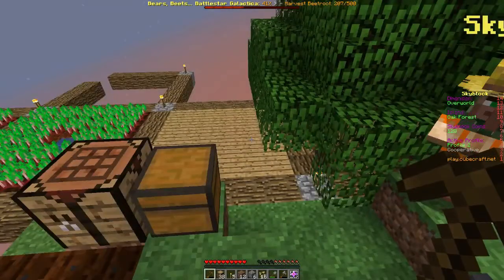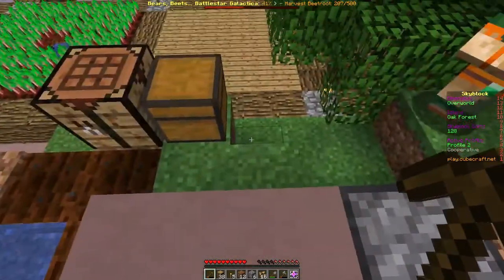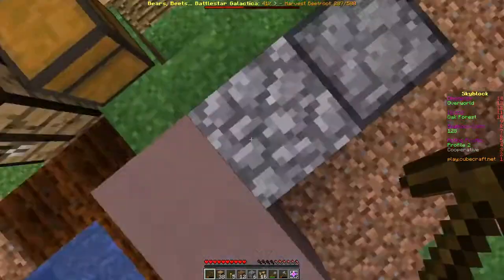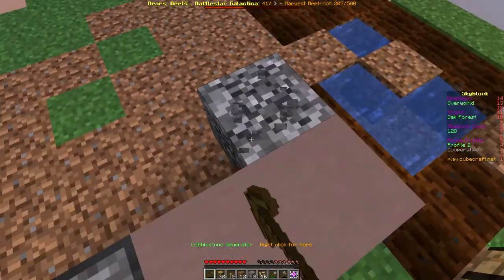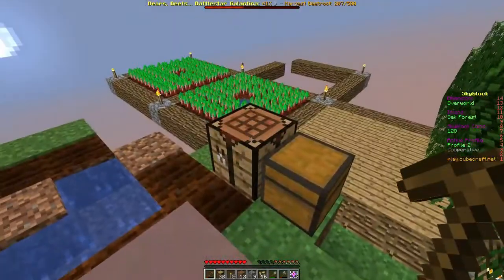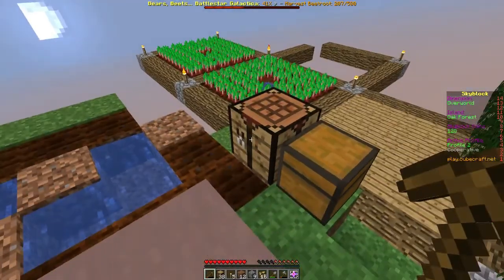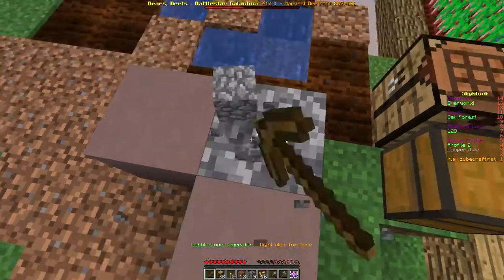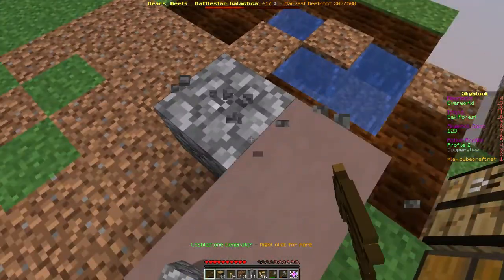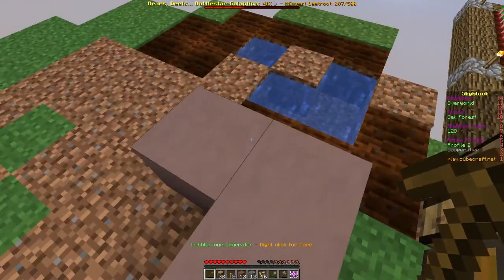I saw 'oh, CubeCraft has their own Skyblock' and tried it — it's very different because there are no minions that automatically work for you. But there are things that automatically generate the resource and you have to mine it. Everything is on a schedule — it's not random. It always takes 30 seconds, so it's nice, clear, and good if you have OCD tendencies.